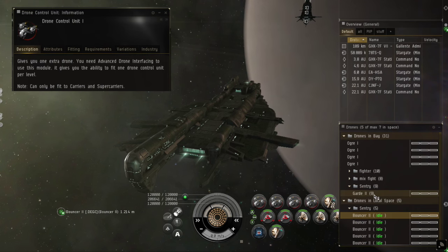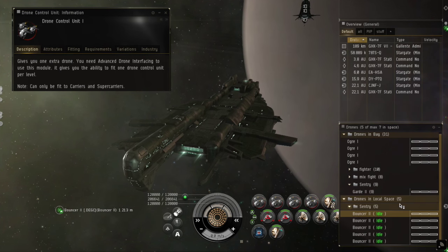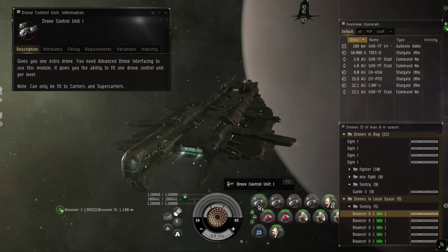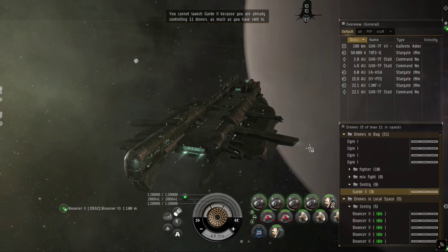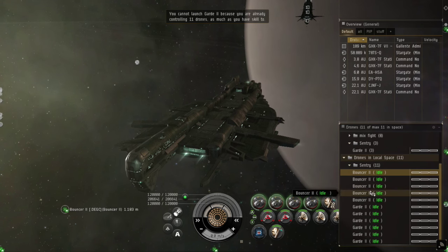The Drone Control Unit is a module that can only be fitted on capital ships. For each Drone Control Unit, you can control an extra drone. This is the only real way to go beyond the 5-drone hard limit.